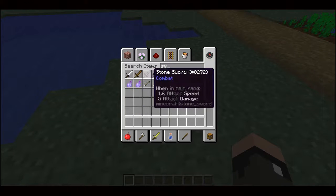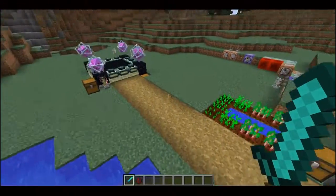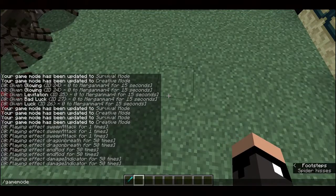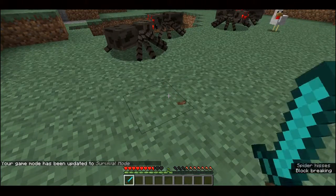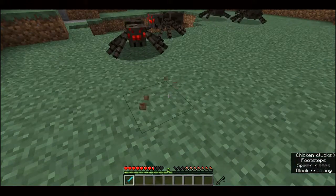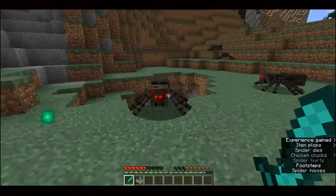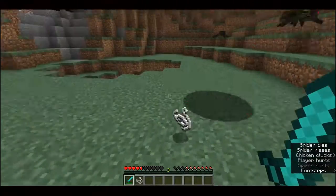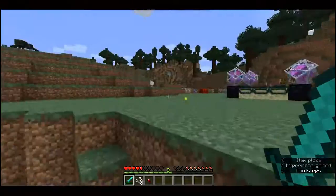The sweep attack was added because of a couple of changes to swords. There is now a damage indicator bar filling up beside your hotbar — when it's completely empty you won't do much damage, but when it's full you can do a lot more. That sweep attack also gives a knockback effect. And you actually cannot block with swords now either, so that sweep attack's knockback will really help you out if you don't have a shield.